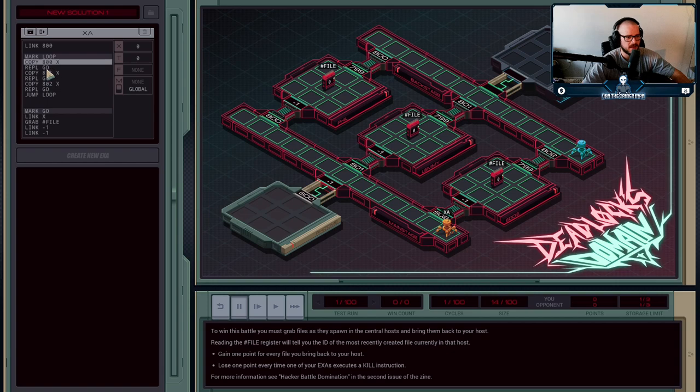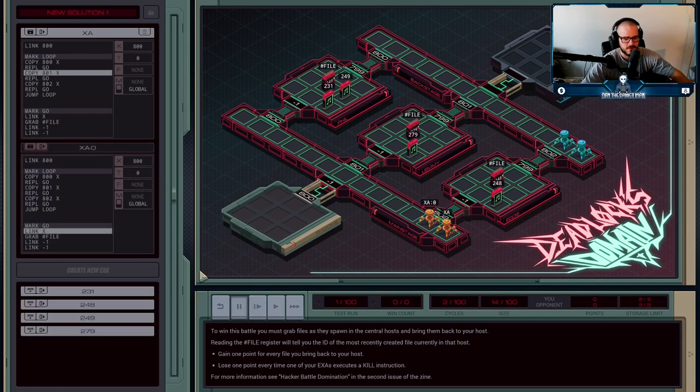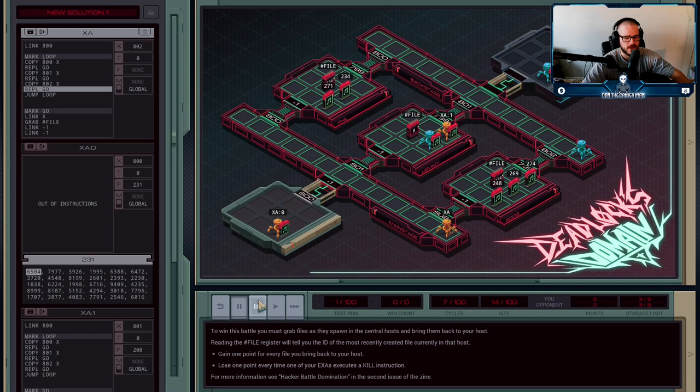It's going to create an agent called Go that's going to link into that host, grab a file from it, and bring it back to the main host. So we spawn 800 first — he goes into 800 and tries to grab file 249. He succeeds, and then he comes back and drops it off.